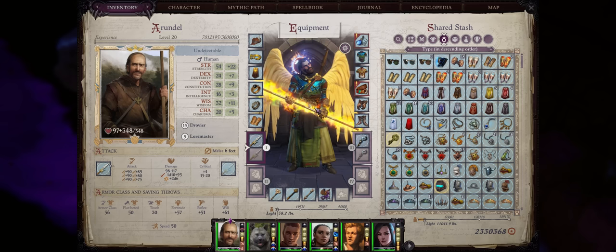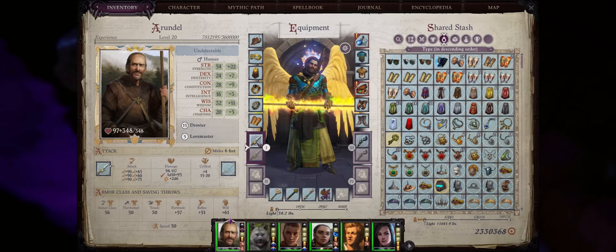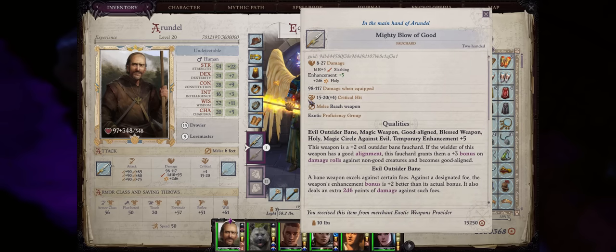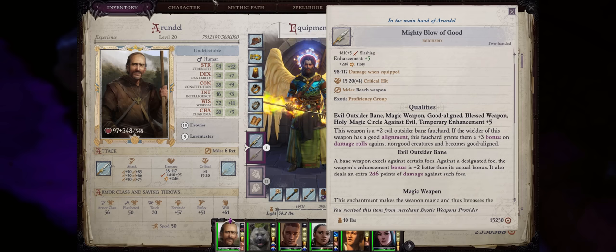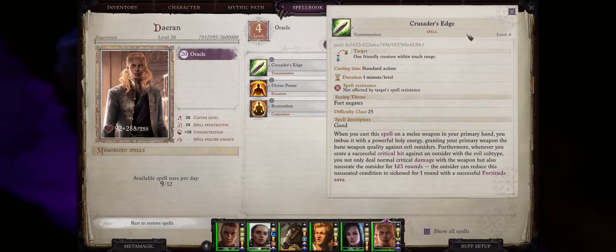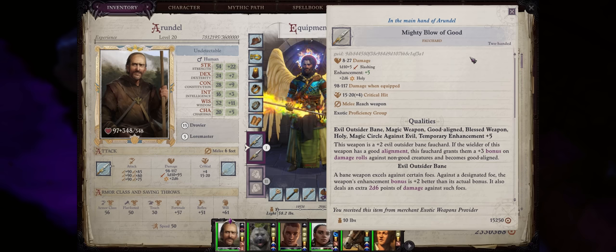Now let's talk weapons and quick slots. For this build I went with four shards, as they have the ultimate critical range and also reach — not as high critical damage as the Gravesinger Axe, however. The Mighty Blow of Good is my preferred choice: if your character is good aligned, it can deal extra damage against demons, and it already comes with evil outsider bane so you won't need to cast Crusader's Edge on it. For other four shards, I already have a guide with their full progression from beginning to endgame — feel free to check it in the pinned comments. Another very interesting weapon is Fiery Spellweaver, because it grants an extra bonus to caster level.